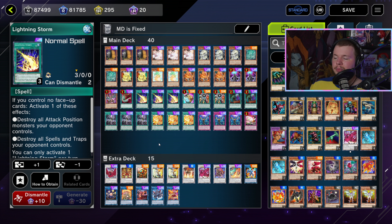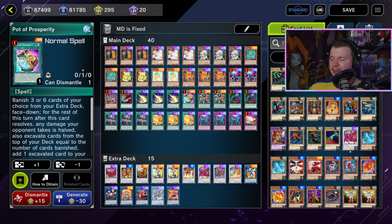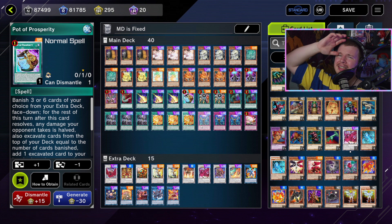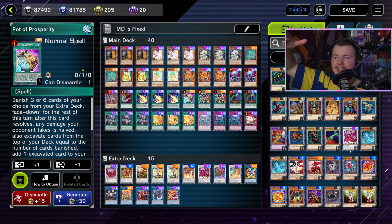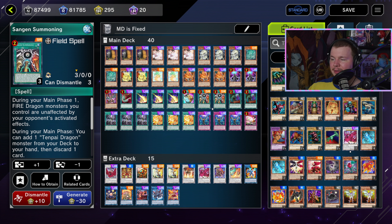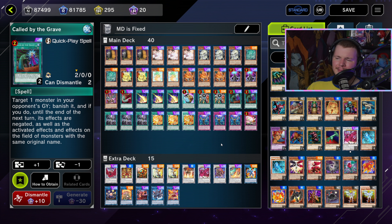That's why I'm running Reboot — I really want a second copy, it's probably the top hand trap I want. We care more about back row than monsters, especially since Meteor Burst just stops monster effects in the battle phase. If you've wiped their back row with Lightning Storm and drop Meteor Burst, you're feeling pretty safe going into battle phase. One Pot of Prosperity — most of the time I'm banishing my link package with it. Under Pot of Prosperity, Trident Dragon can be like 9000 damage doing three direct attacks. I don't love it honestly — it often ends up being discarded for Droplet or Sangen Summoning.